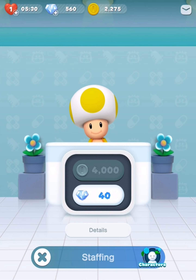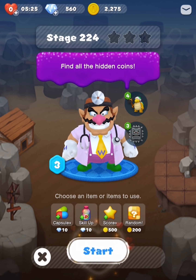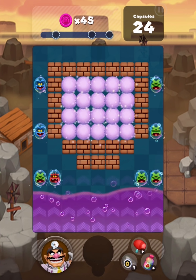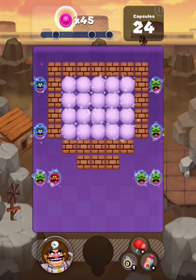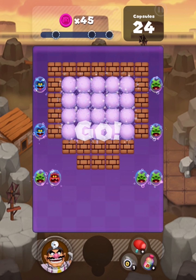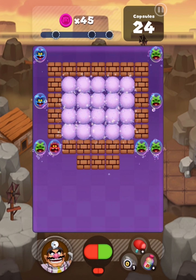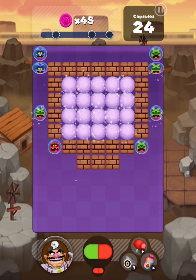Yoshi's okay — anyway, next stage: find all the hidden coins. This sounds like a windy stage — let's find out what happens. Oh wow, dust bunnies! Yikes. Waluigi would be really good here but we'll see what happens. Good god, okay — here we go.